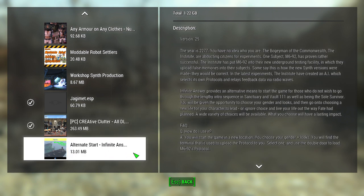Then there's the Alternate Start — it provides an alternative means to start the game for those who do not wish to go through the lengthy intro sequence in Sanctuary and Vault 111. As well as being the Sole Survivor, you're given the opportunity to choose your gender and looks, then go on to choosing a new life for your character to lead, or ignore that choice and live your life the way fate had planned. A variety of choices will be available, and what you choose will have a lasting impact.